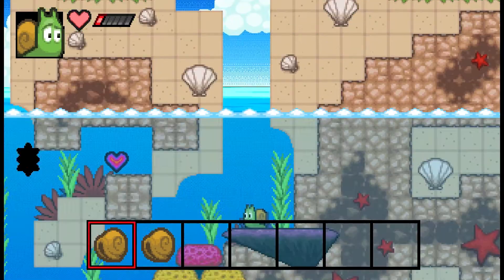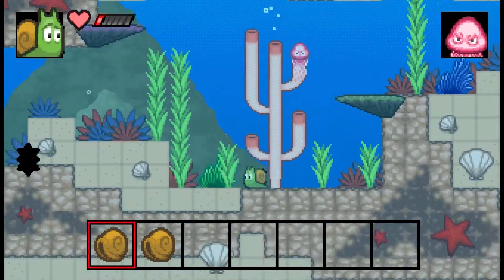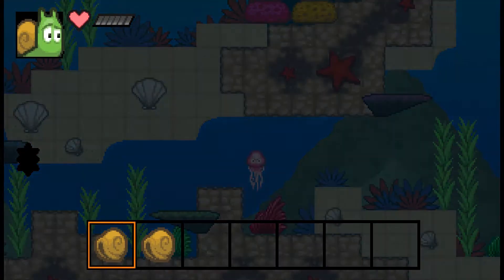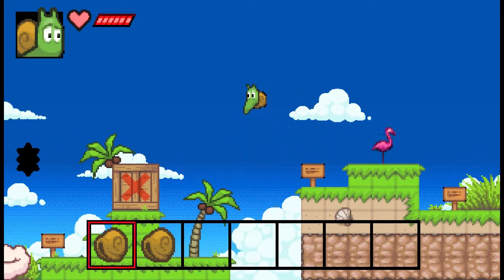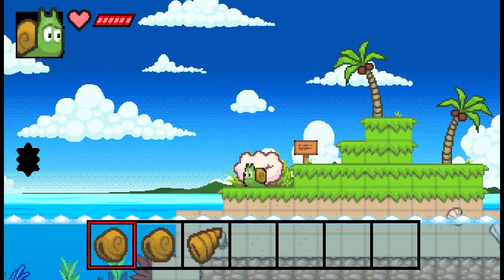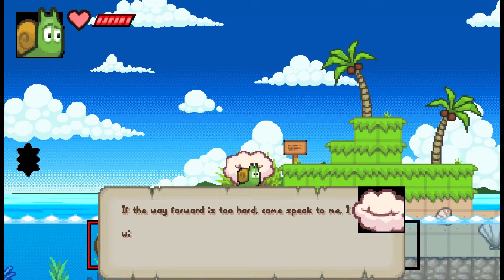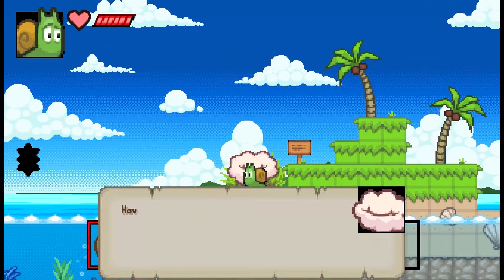The actual design as they explain it is basically Metroidvania-ish. How it's supposed to function is you beat worlds and then you can warp back to other worlds having gained new powers — kind of Metroid style, not really Mega Man style. I can actually activate the easy mode cloud. I'm going to do that just so I can get through the demo a little bit quicker.